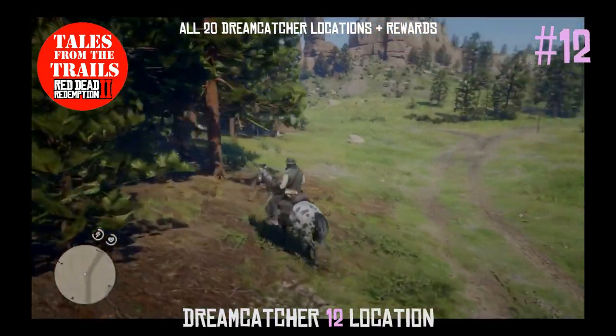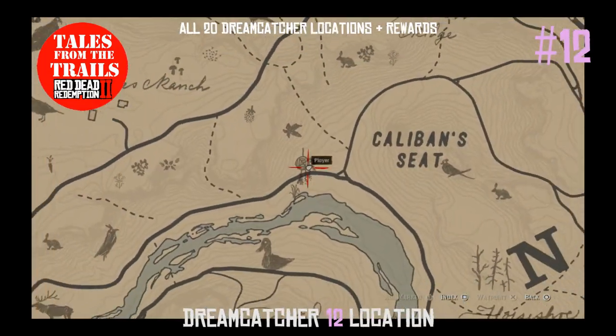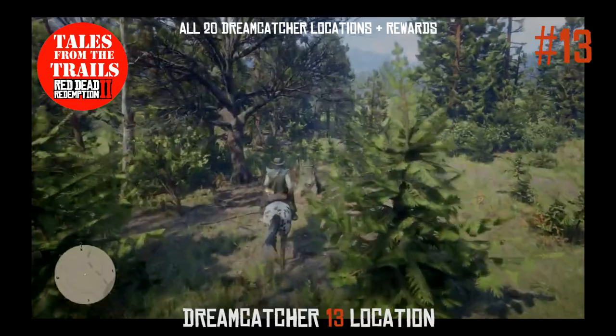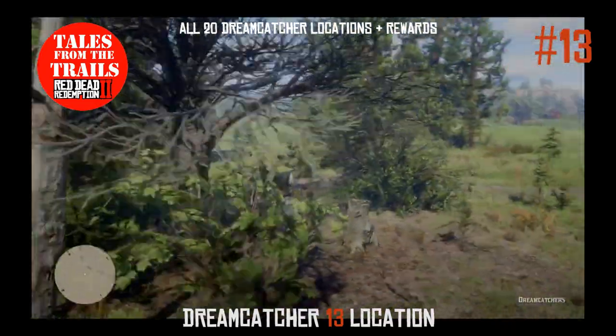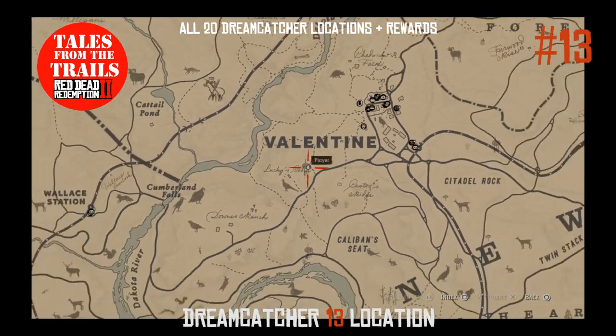Number twelve is actually near Caliban's Seat — Dreamcatcher 12 is located by Caliban's Seat. Dreamcatcher 13 is located near Lucky's Cabin, which is south of Valentine.